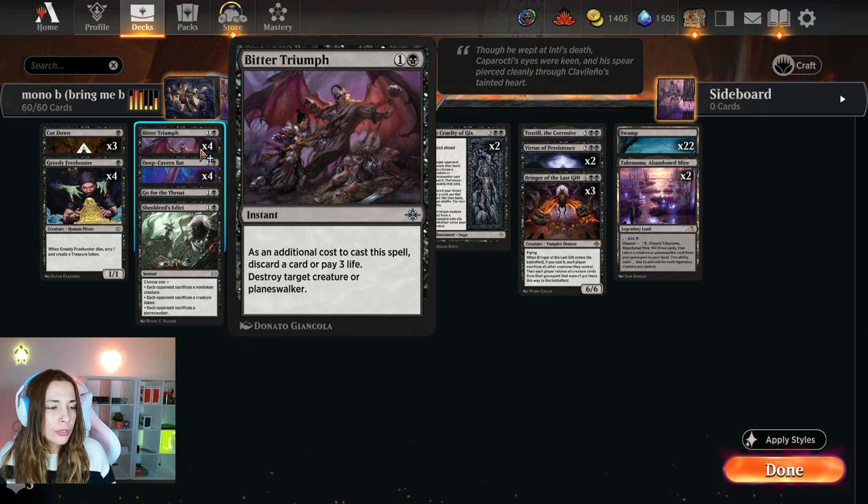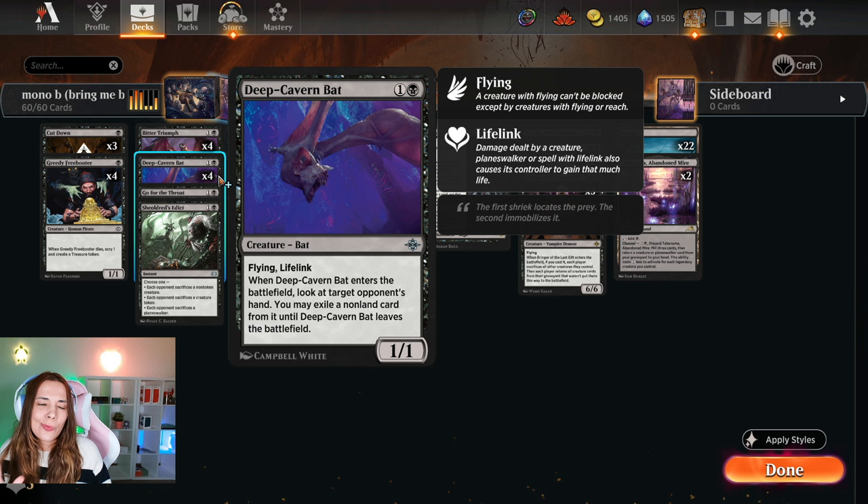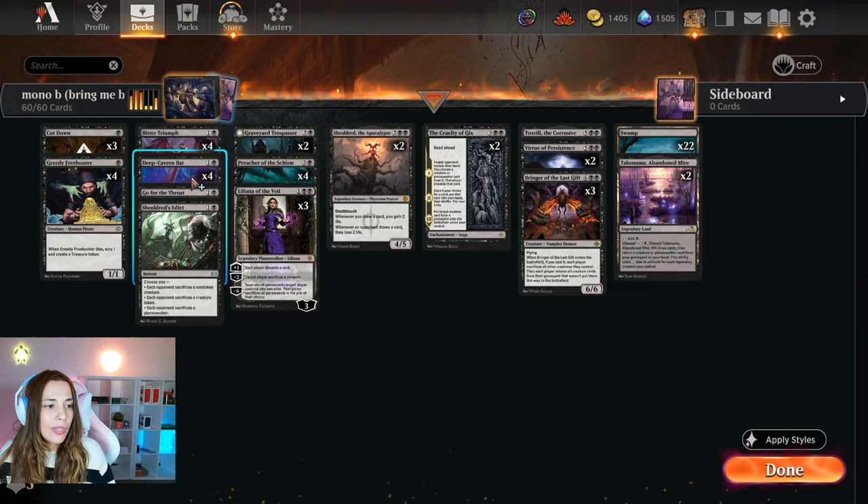We have four Bitter Triumph. This card has been all over standard because it's amazing removal — it's like Go for Throat, but just a bit better. You can destroy any creature or Planeswalker, but you do have to pay an additional cost, which is to either discard a card or pay three life. In this deck, sometimes we want to discard cards because we have Cruelty of Gix. We have four Deep Cavern Bats. This card has won my heart in mono black. You get to look at your opponent's hand, so that gives you a lot of information on what to play next, what removal to keep, what card to discard with Bitter Triumph. So even if they destroy your bat, the information itself is already very beneficial.